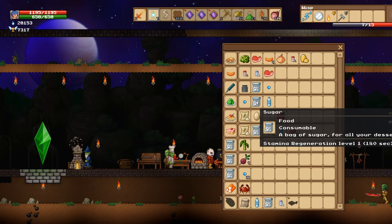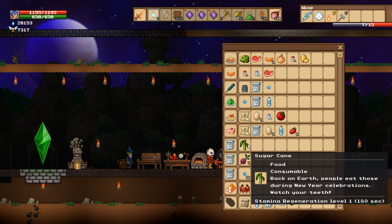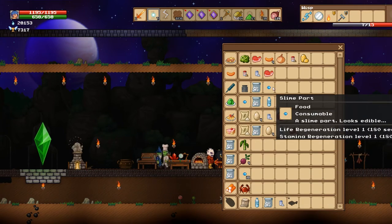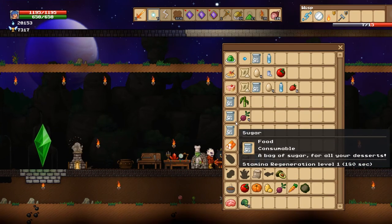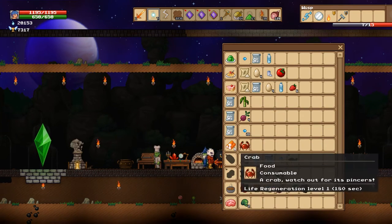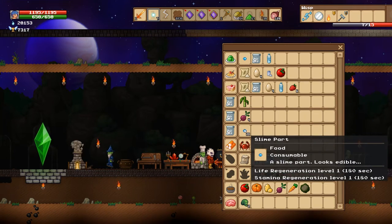And then the sugar — I believe you have to find it. I don't think there's any sugar cane anywhere you can particularly get it; I'm pretty sure it doesn't grow anywhere. I'm hoping they add a beach soon with water and stuff so that we can maybe go do some fishing, but yeah, that's where you're going to get that.